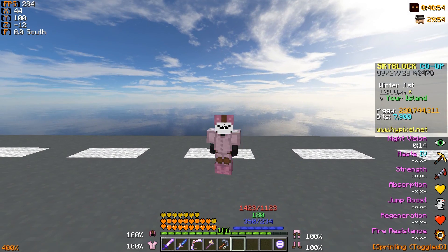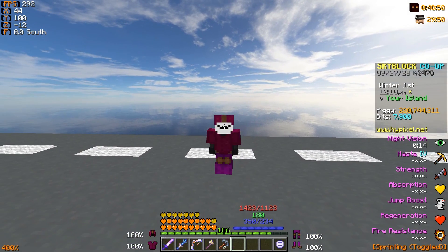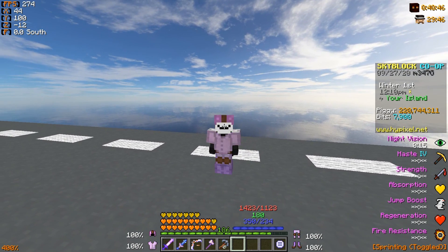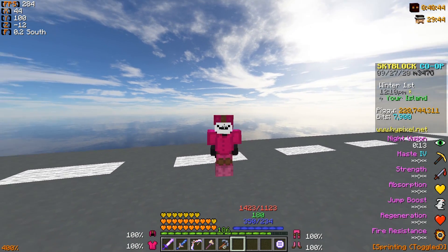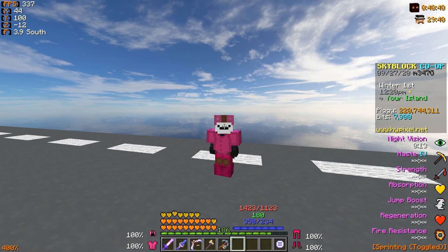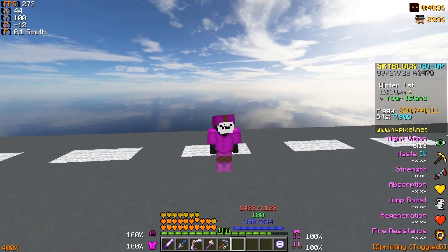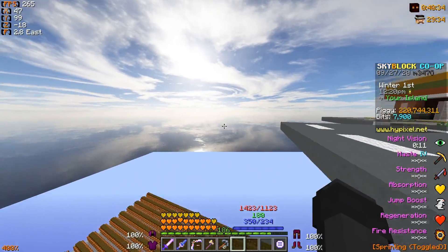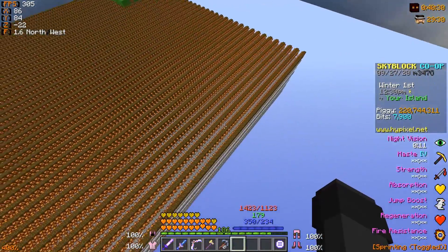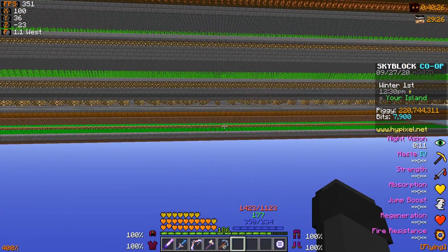Today's video is a sequel to my previous video covering the most profitable farming crop — or one of the best crops you can farm for money. That video was originally supposed to be a comparison with wheat on the hub island, to test whether it was worth farming there instead of building a full farm like the ones I've got here on my island, including cocoa, sugar cane, and potato and carrot.